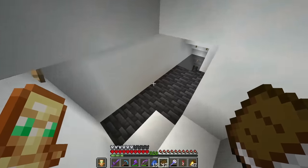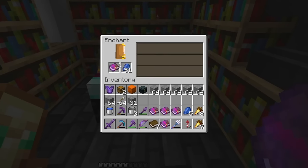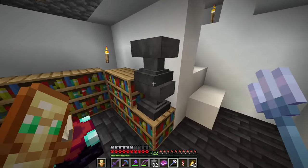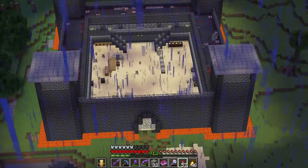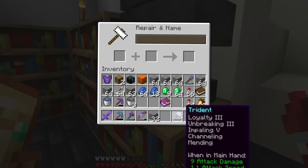Now let's fix this up and make it really OP. Let's enchant it — loyalty three and riptide three, that's perfect. Now I think we just need impaling. We finally got it. Let's chuck that on. Now let's come over here to the villager prison and grab ourselves a mending book. Night-night villagers. Let's chuck that on — and that is pretty much a god trident.